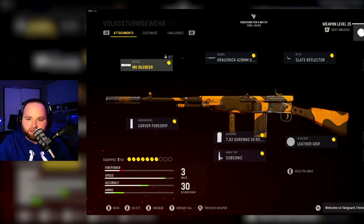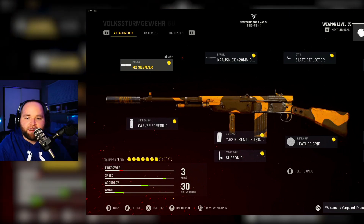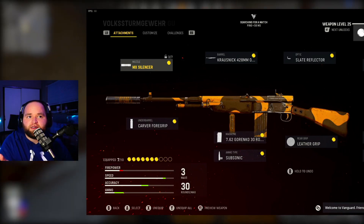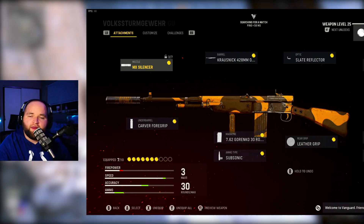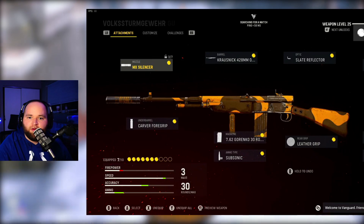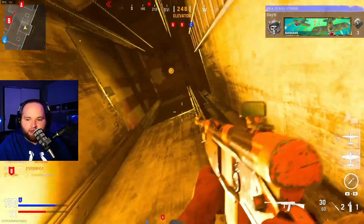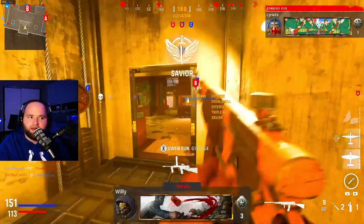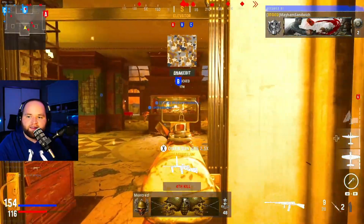Based on what you have unlocked, if there are better underbarrels that help with recoil control, feel free to use those. Another very important thing on this gun is the magazine — we've got 7.62 rounds. When you look at the rounds and their attributes, there is also recoil control on the rounds. Not exactly sure how that works, but when I saw that I knew we had to give this a go. I like rocking the leather grip on this one, but you can swap it for a grip with ADS speed if you prefer.